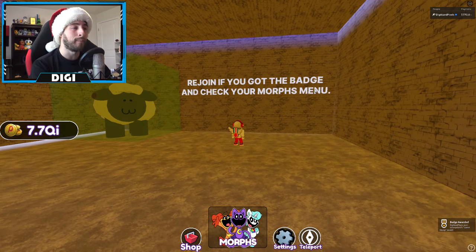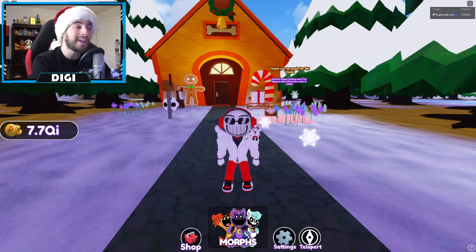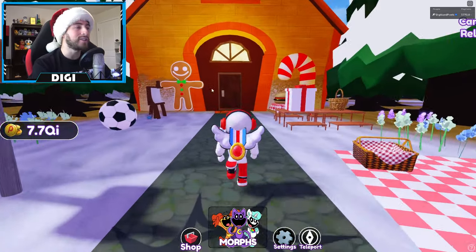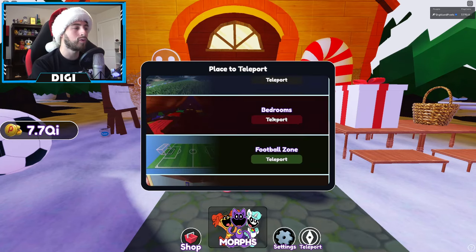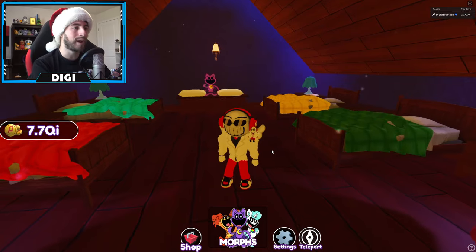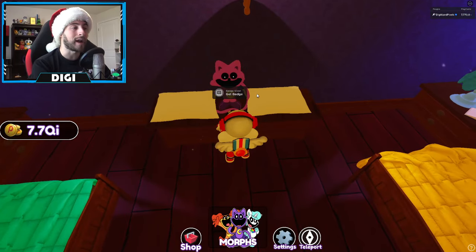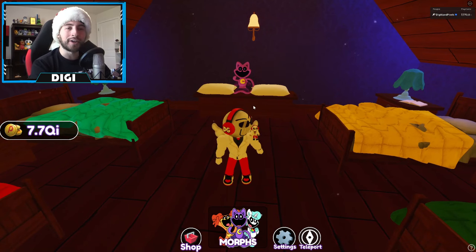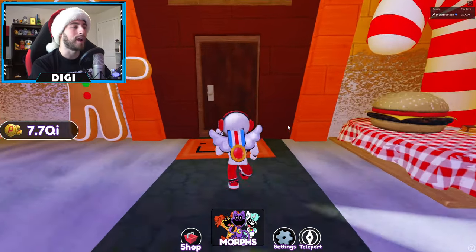Rejoin to confirm you got the badge and check your morphs menu. Okay, Scary Cat Nap: you can just go here into the house if you want, or open up the teleport scroll, go down, and go to Bedrooms. Once you're here, turn around and there is going to be Scary Cat Nap — go ahead and interact with it. I already got it but that's all you've got to do.